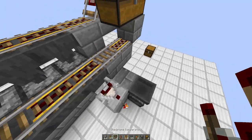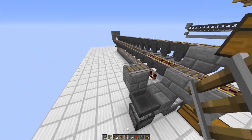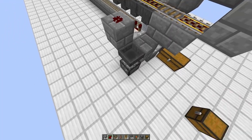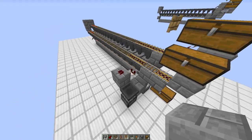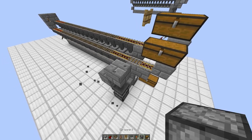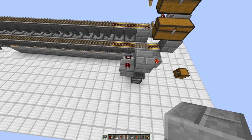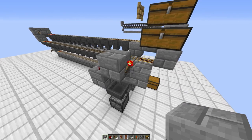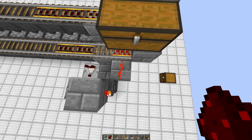Take a comparator coming out of this block into a block — you can use shift-click here — into a dust. Make sure you don't have accidental items falling in here, you don't want to mess stuff up. Put a torch on the side of that block — like a comparator, dust, a block on the side of the dust with a torch on the side of it, then a block with redstone pointing into this.